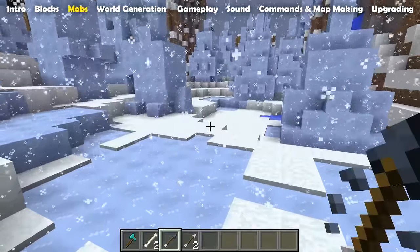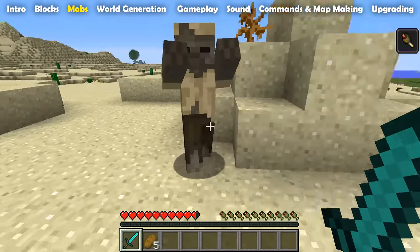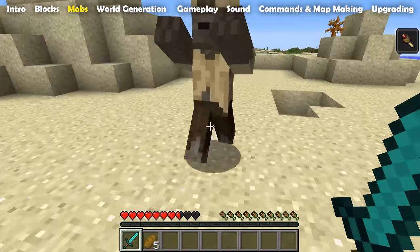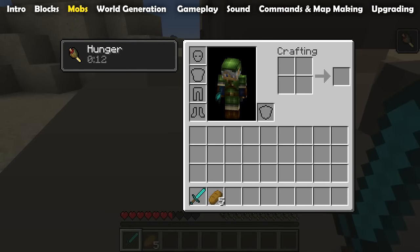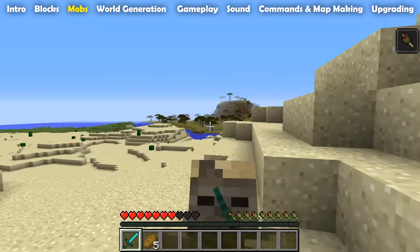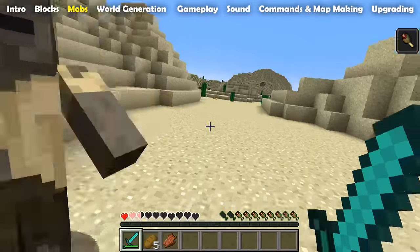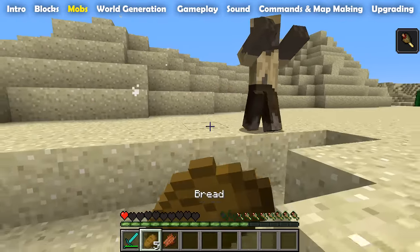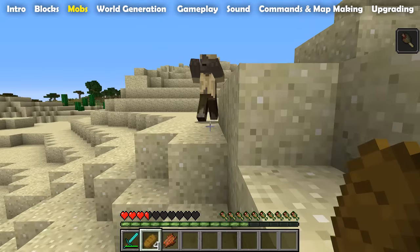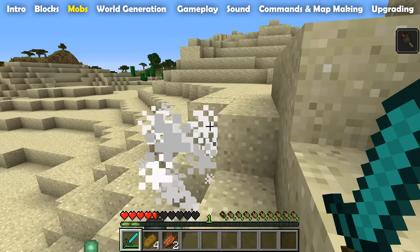Note that strays can also spawn as spider jockeys. Moving from the cold parts of the world to the hot parts: in deserts and the variations of desert biomes, 80% of all zombies spawned under the clear sky will turn into a new type of zombie called a husk. The husk is very similar to a normal zombie, is slightly taller but has the same hitbox. It does not burn in sunlight, and when you get hit by a husk that is not holding any item you get a hunger effect, and the duration of that effect depends on the local difficulty.